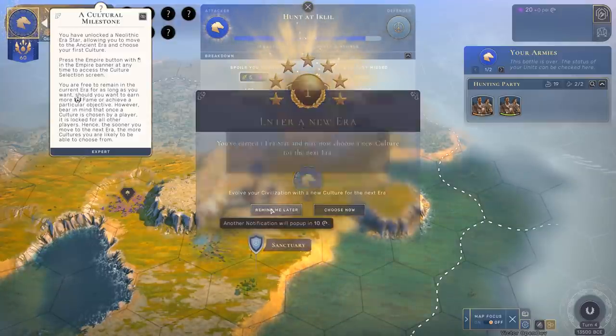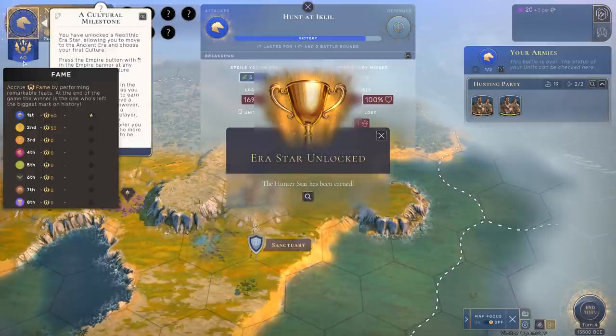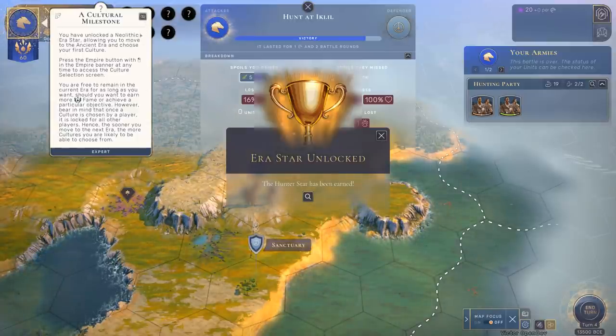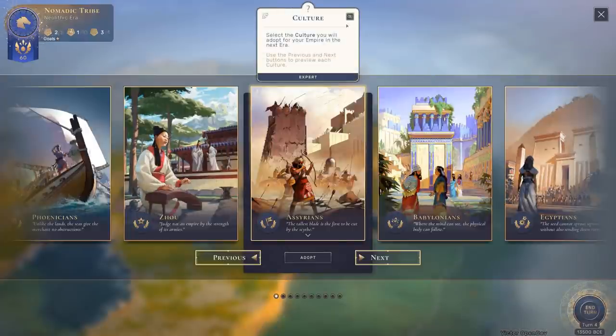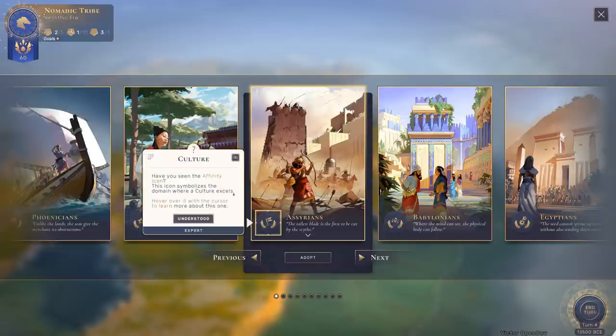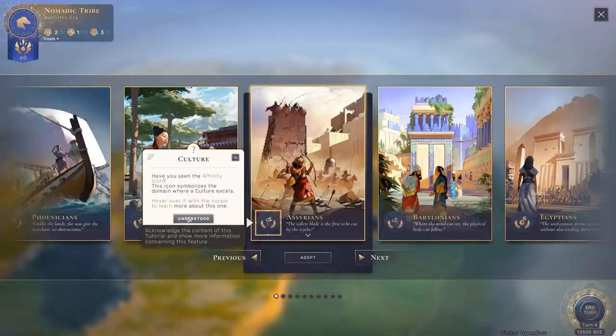We have earned an ERA star. We got some fame for doing so and are currently the fame leader as the only player with a star — although the person who got the natural wonder is doing okay. Now we can move up to the next ERA. We don't have to, but we can. When we move up we select a civilization. A culture has an affinity icon — the affinity tells you the general direction of the culture but also which kinds of stars that culture gets extra fame from acquiring.